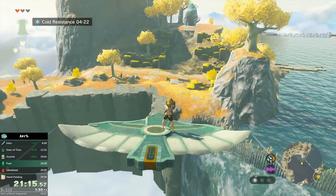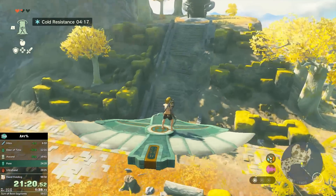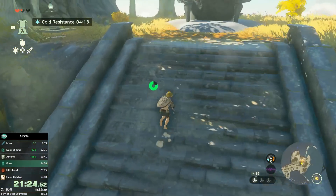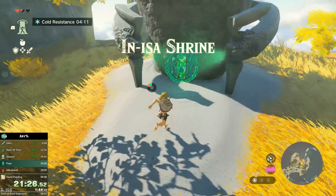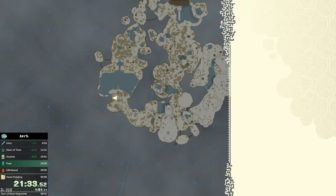You can see me holding the shield out. People ask on stream why I hold the shield out on the wing — it basically makes Link walk more statically, which makes you control the wing a little bit more steadily. If you try to run around on the wing normally, it can tilt left and right in ways you don't want, or you can even fall off. That's obviously something you want to avoid at all costs.